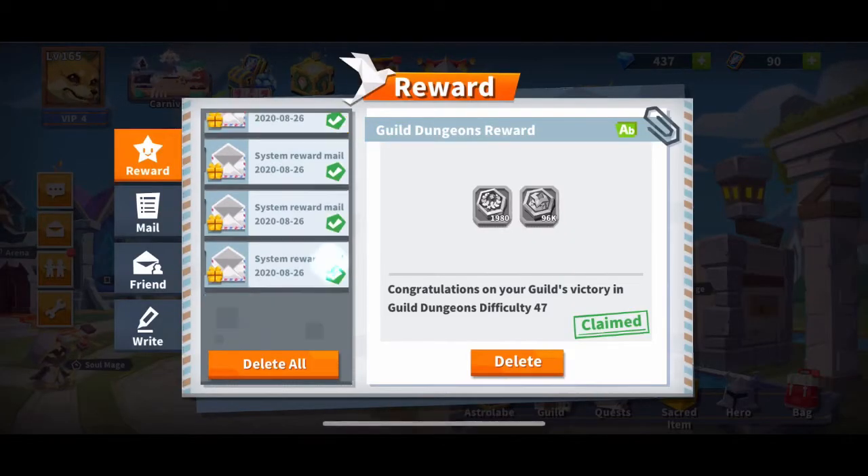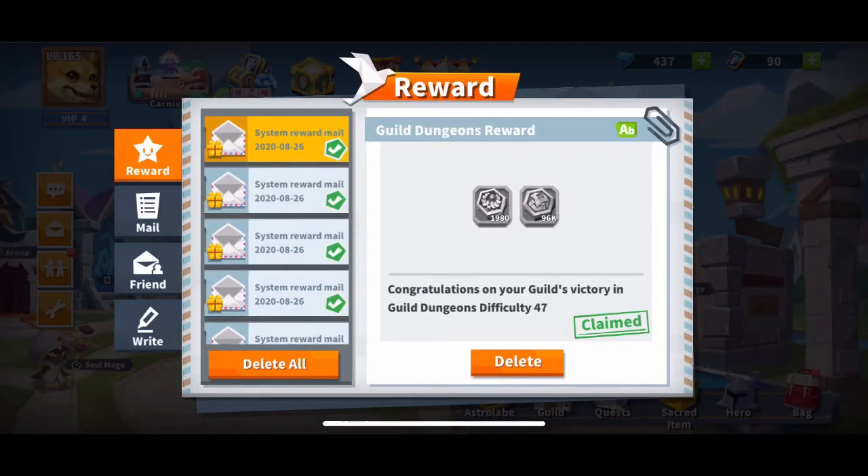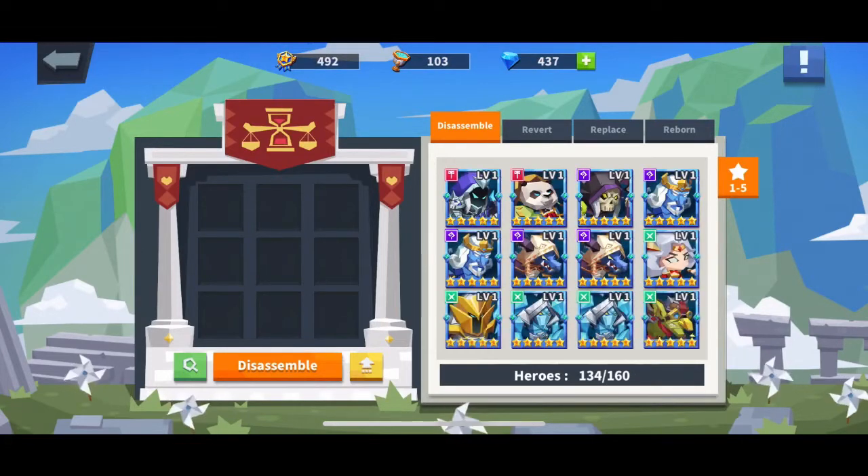This is where you check to get your rewards — crowns and other stuff. You can also check your friends and everything else here.